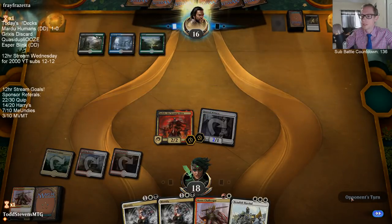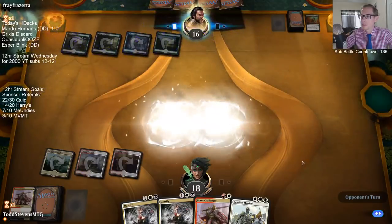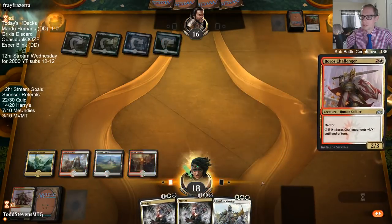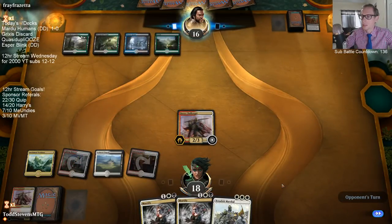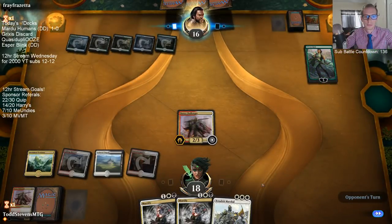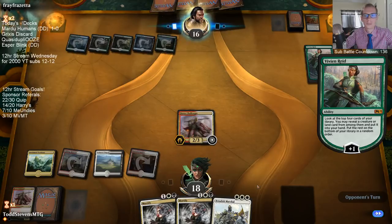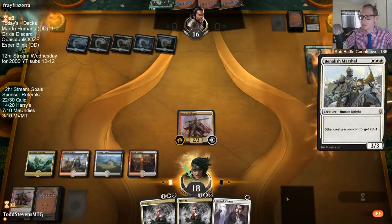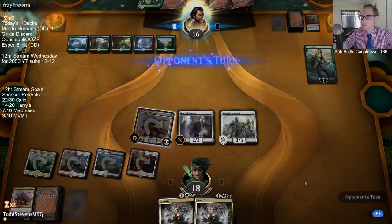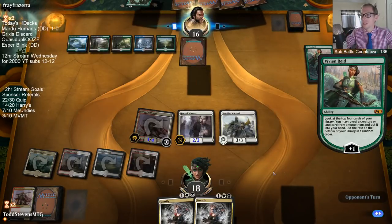I like drawing a black source with Unclaimed Territory, but unfortunately these Mortifies are not very good with those black sources. Cry of the Carnarium wasn't exactly what I was expecting — not a good one for me. Finality would wreck us, but that's our deck — we get wrecked by sweepers, that's just how it is.